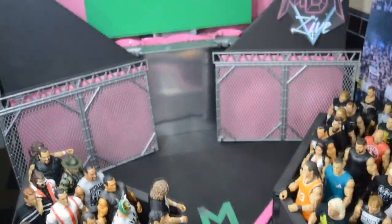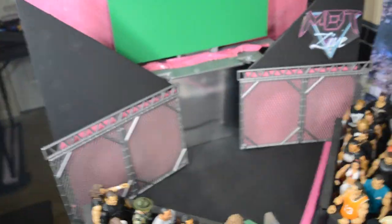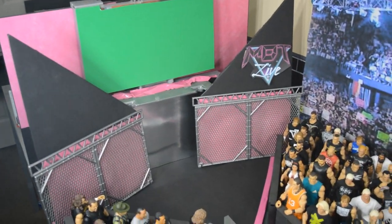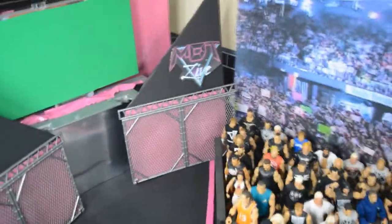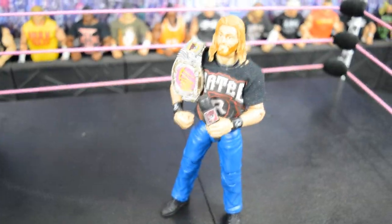Over here I added an updated stage. You have this crowd angled on one side and then of course on the opposite side of the walkway to the stage. Here is the brand new stage — it's made out of foam board and Mattel stage pieces. I used the older Mattel stage and a green screen poster board cut to shape, so I can show entrance videos. I also added some crowd depth to give a more realistic feel, and you have the MDT Champion Edge cutting a promo in the ring.